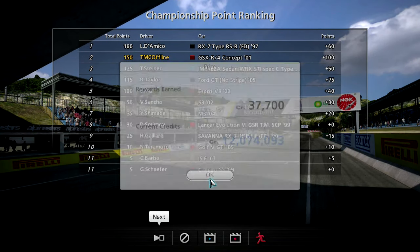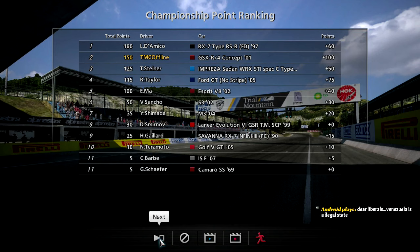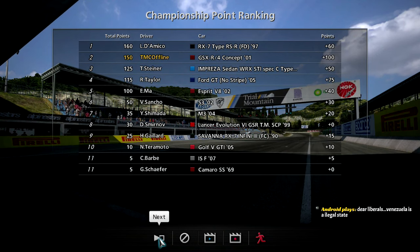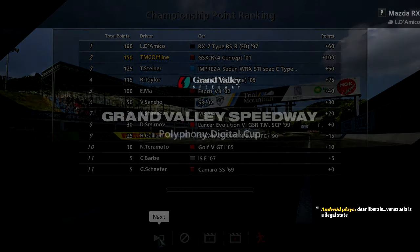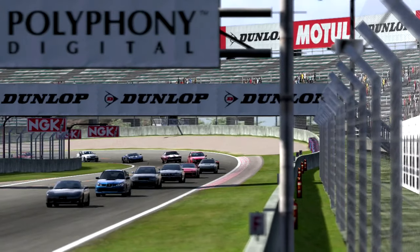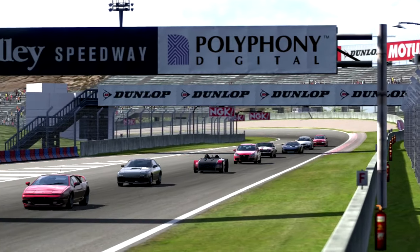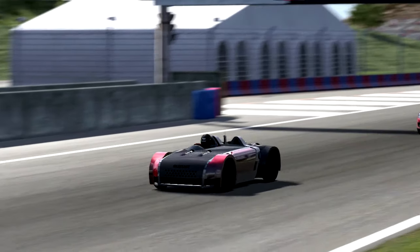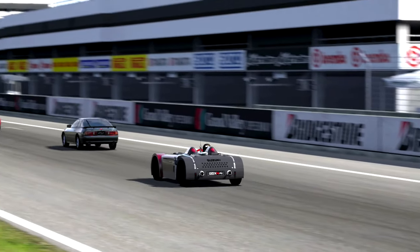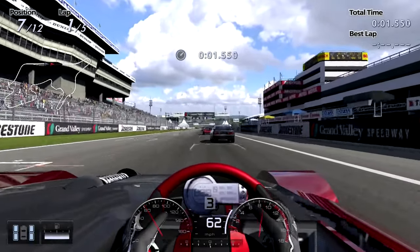I want to know what the points are like now. We're only ten points away from the Amico in the RX-7. Final round — it's basically a free-for-all between myself and the Amico in the RX-7. 25 points between first and second place — that's the difference. We're separated by ten, so it's basically whoever wins, wins.